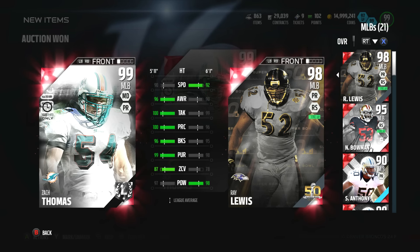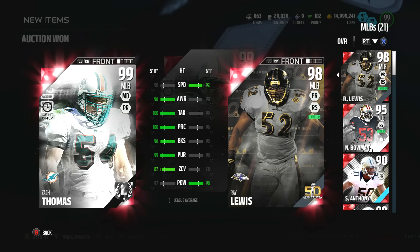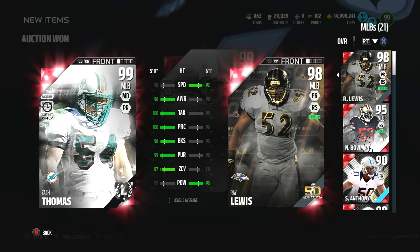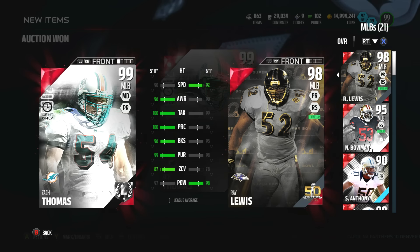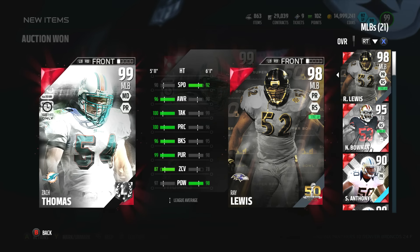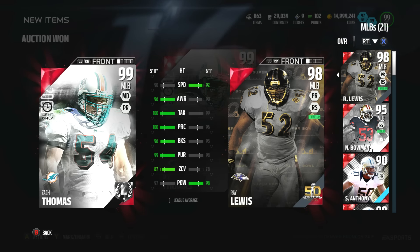You know, you have all these speed outside linebackers. There's a reason why Michael Kendricks goes for 1.6 mil — because he's fast as almighty hell and the majority of people use their middle linebacker. But everything else is freaking phenomenal: 100 play rec, 100 tackle, 96 block shed, 99 pursuit, almost a 90 zone.